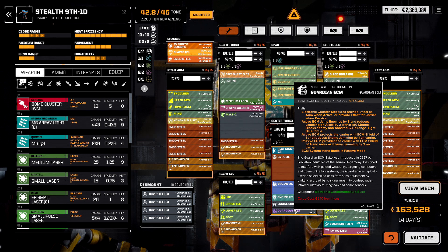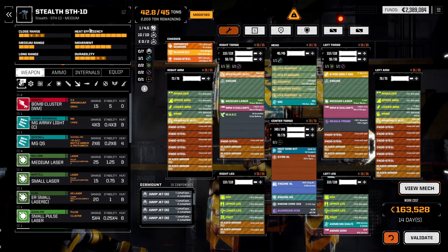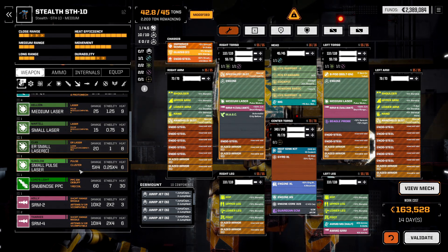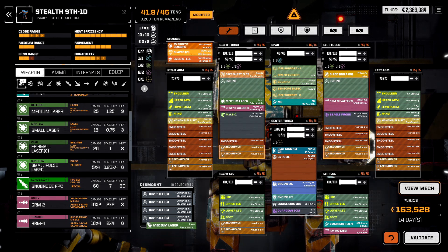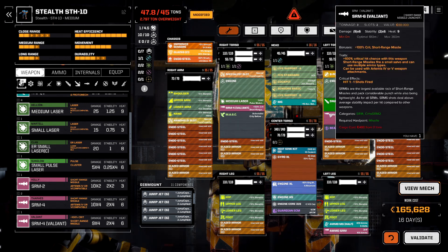Part of the reason I'm putting the ECM in the center torso is because we don't have a support weapon to use that hardpoint. Having one extra thing in the center torso that could be crit instead of the engine, the double heatsink kit, or the Gyro XL is good. Now we have 2.2 tons left, we're maxed out on armor, and I want to fit the Snub Nose PPC. So we drop the medium laser from the left torso and put in the Snub — and now we're 2.8 tons over our allotment.